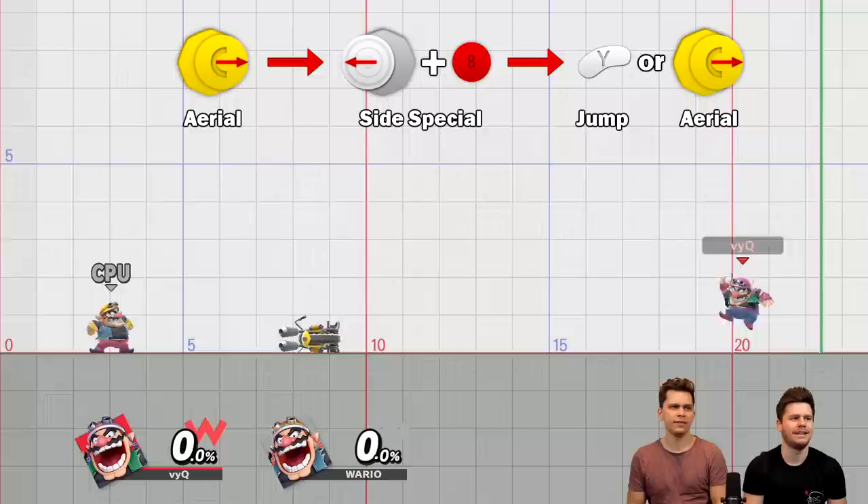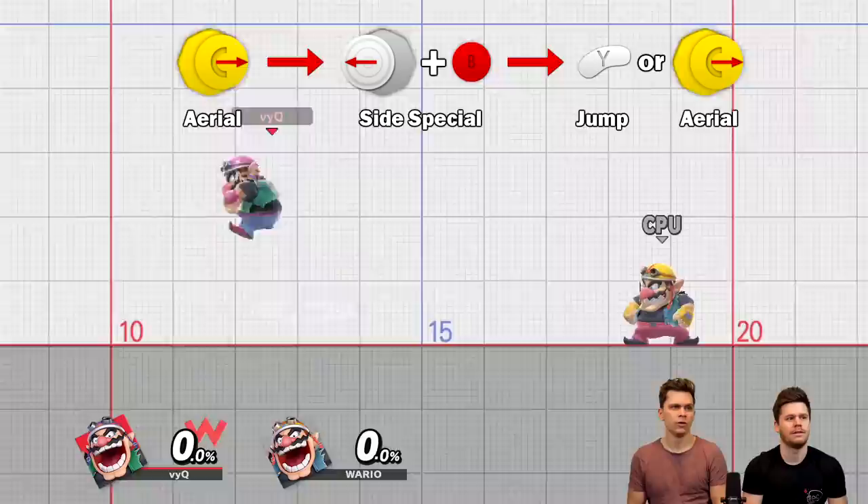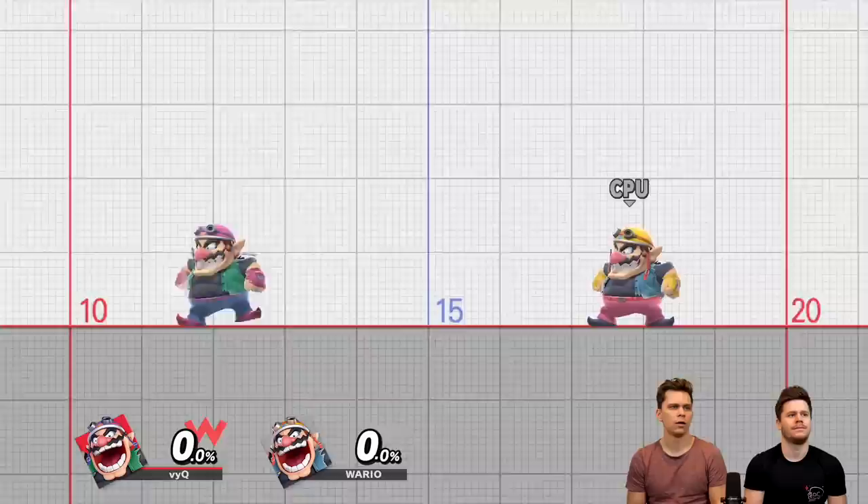There it is — and it lets Wario turn around in the air. Yeah, almost nobody can do that. It's really useful because his back air is so good. So you forward air, then side B into the other direction, and instantly jump back.